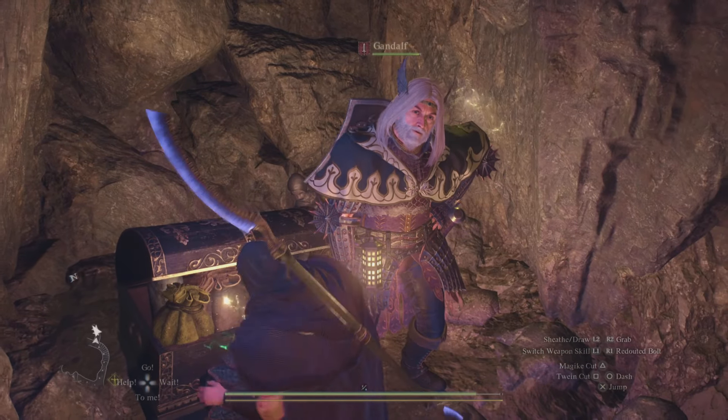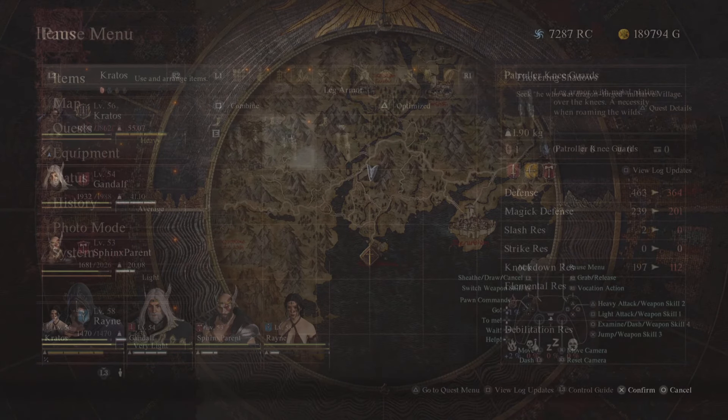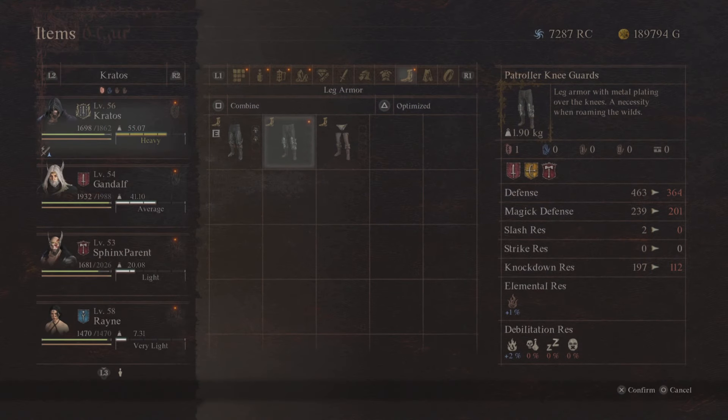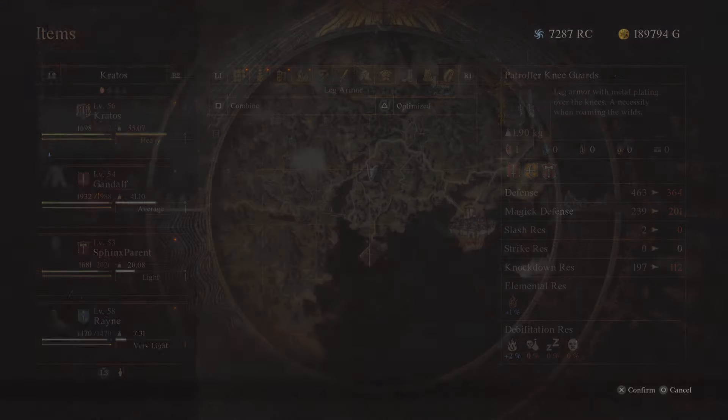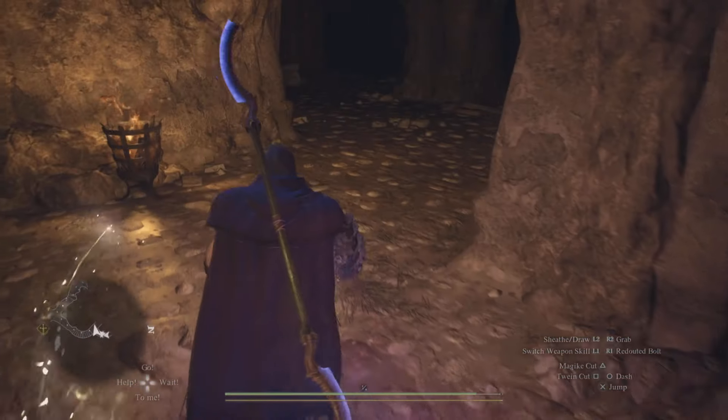Alright sweet, we get to our first loot and here are the Patroller Knee Guards. The Patroller Knee Guards are really cool because they're going to be for the fighter, the archer, and the warrior as well. It's got nice defense, magic defense is pretty nice, and we have some knockdown resistance on here as well as elemental resistance. Alright, let's move on and get to the next one.